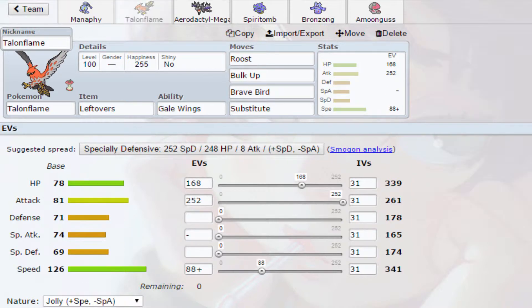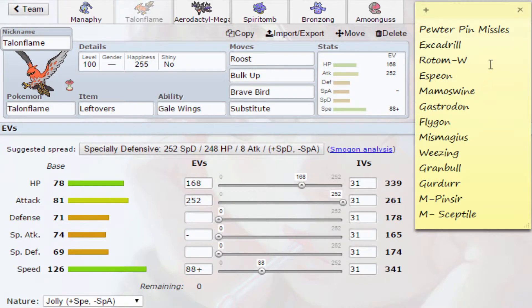The next mon I want to go over is Talonflame. I'm running a Substitute Bulk Up set because I can set up versus Granbull, Gurdurr, or even Wheezing and just use Bulk Up. Talonflame is also good because the priority Brave Bird helps take out Mega Pinsir and Mega Sceptile. I have Rock Slide versus Flygon. It's just good in general helping late game, and it has enough speed to outspeed Mega Pinsir.